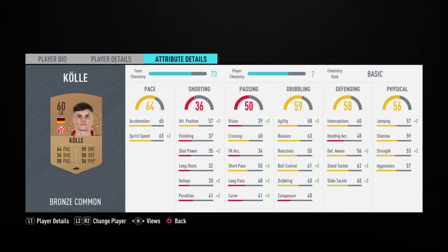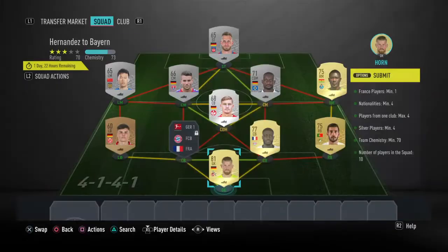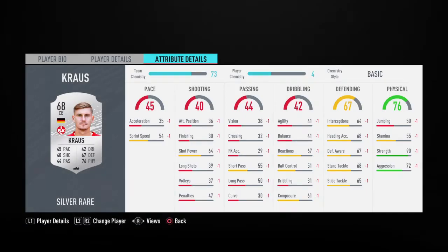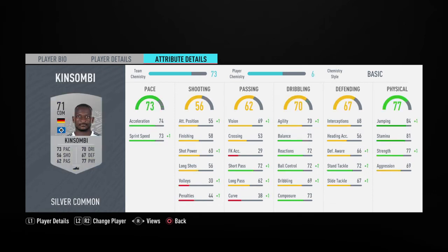Left back we have Kole, and then in center defensive mid I have a center back German player by Kraus. Right mid are Juarez, center mids are Kinzombie.